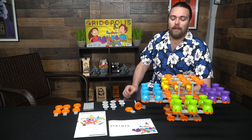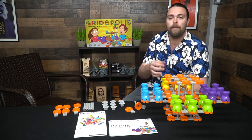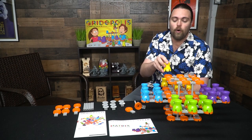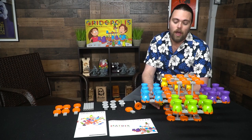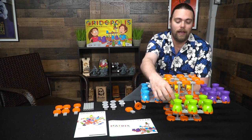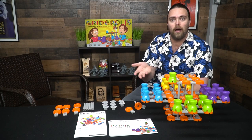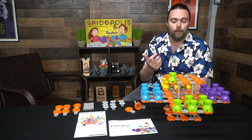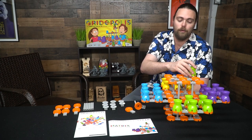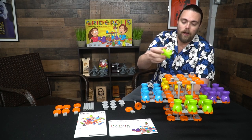On your turn it's pretty simple: you take one of your pieces and you're always moving forward like in checkers. When you move forward you can move to any adjacent space as long as it's forward, and you can go up or down. Whenever you land on a space with a teleporter, you can then move to any other teleporter space on the board, which negates the always-moving-forward rule and allows you to potentially go backwards or to the side.